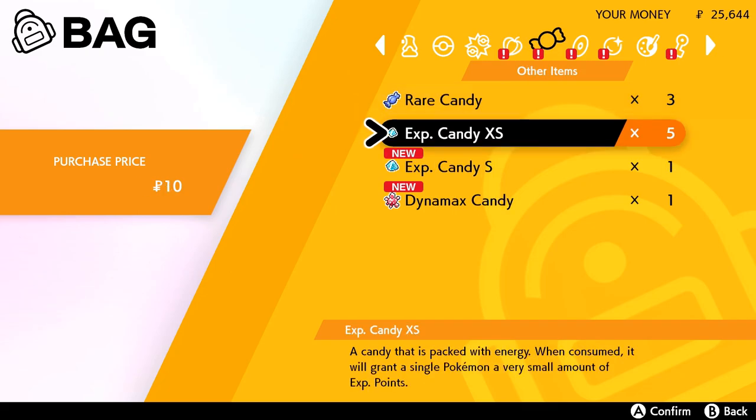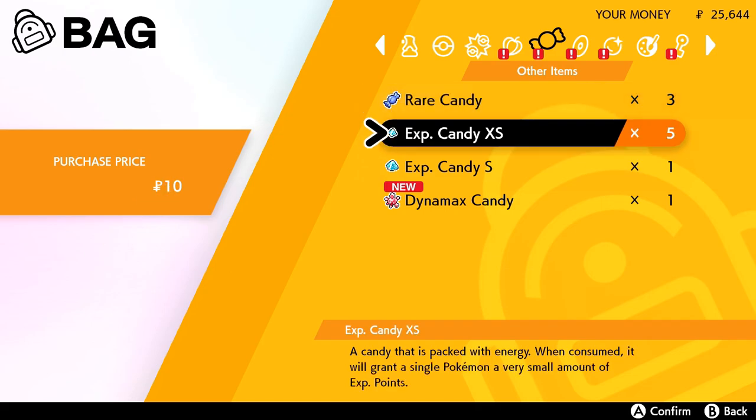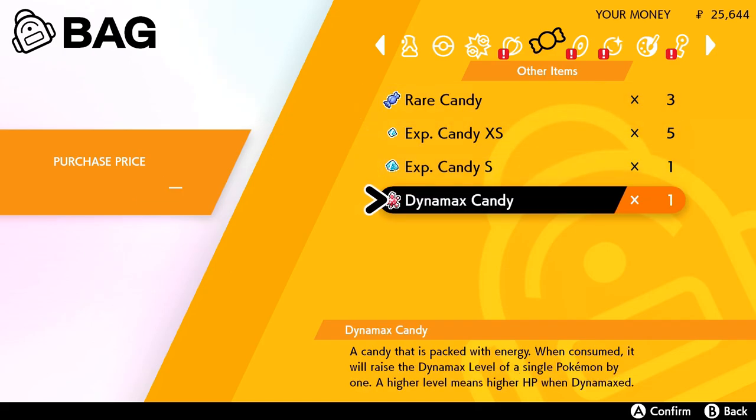Where's my rare candy? Oh look at the rare candy, it sells for so much! The Dynamax candy does not sell — it's a candy packed with energy. When consumed it will raise the Dynamax level of a single Pokemon by one, and a higher level means higher HP when Dynamaxed. We'll have to give this to our Eevee, that would be so cool.